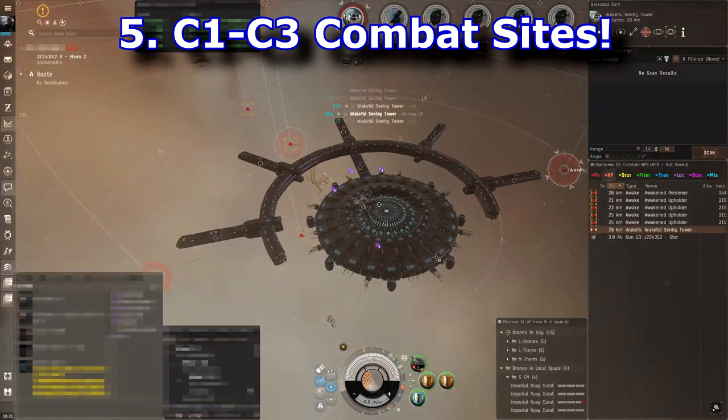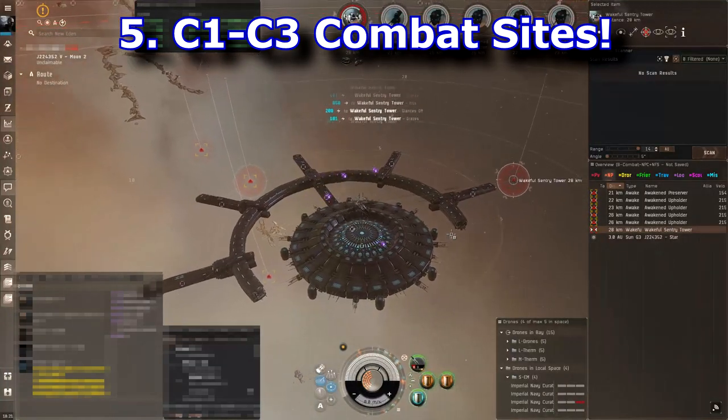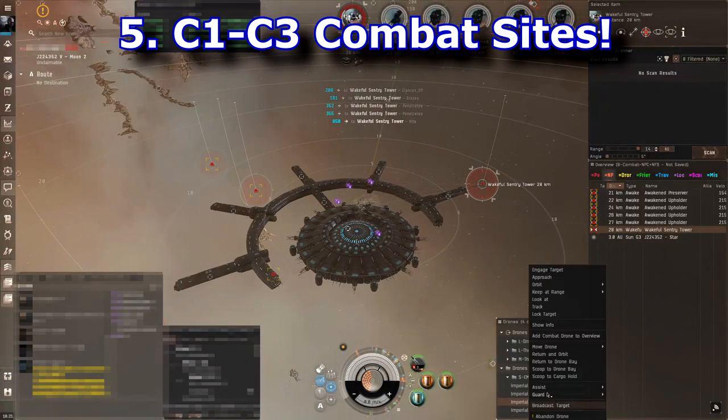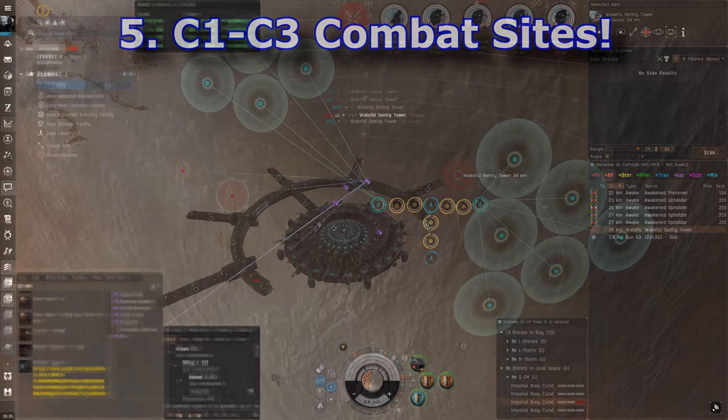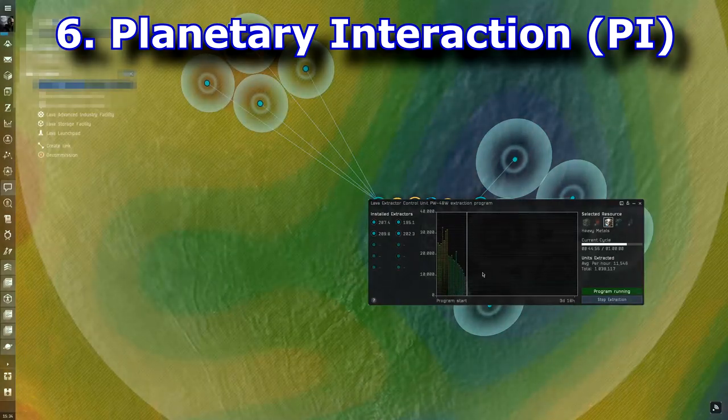One interesting thing about wormhole PvE sites is that there is no bounty system, so you have to individually loot everything — bringing an MTU is recommended. You can sell that blue loot in high sec for really high-end ISK. Check out the guide linked in the description below.